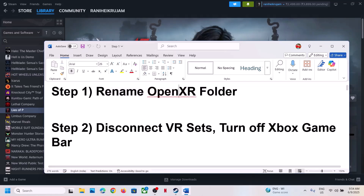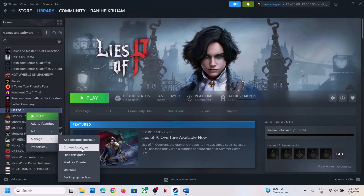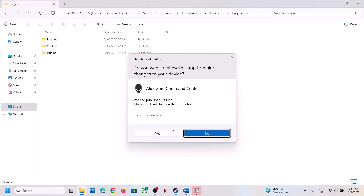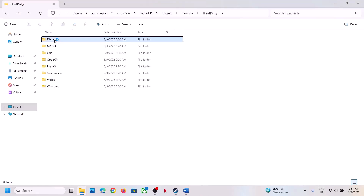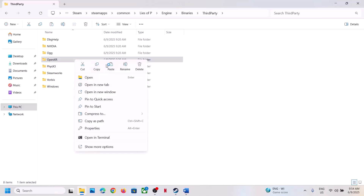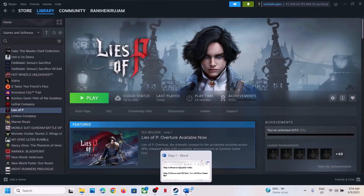To do this, go to the game installation folder — right-click the game, select Manage, click Browse Local Files, then open the Engine folder, the Binaries folder, and the Third Party folder. You'll see the OpenXR folder here. If you want, create a backup by copying it, then rename the folder. Once renamed, launch the game and check.